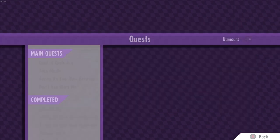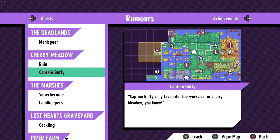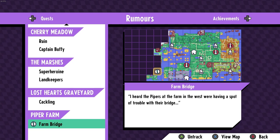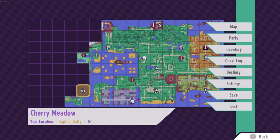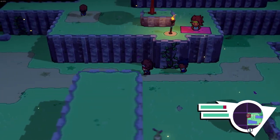Let me look at the quest log. We have 'Don't You Want Me?' - Felix's quest, straight to the left. Then we have the ruin just above. Captain Buffy is somewhere around here. The superheroine is down there, the land keepers are down there, Cacklin the farmer is down there. I think we'll start off with trying to do the ruin, Captain Buffy, and the main quest. I think that could be Captain Buffy up there - looks really cool.